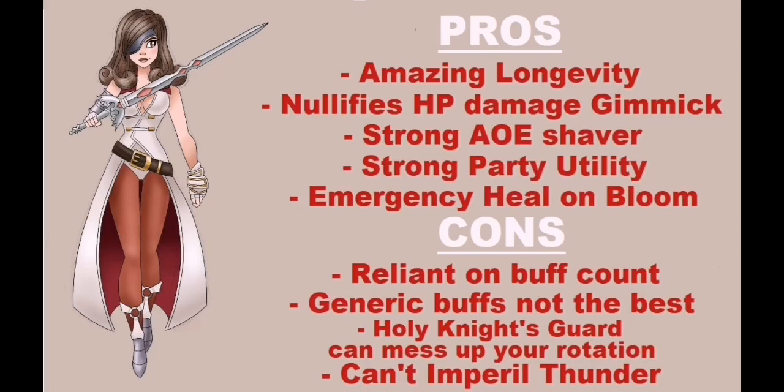Beatrix has gone from having 2 HP plus all the time in order to save her Thunderslashes, to being a longevity monster since her EX now restores one use of Thunderslash. Her Saint Cloth is also a 2-hit Brave plus HP attack, and her HP variants and Holy Nightguard now battery the party after HP damage is dealt, making Beatrix a very turn-efficient unit.